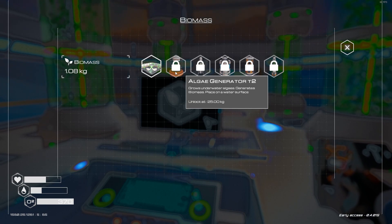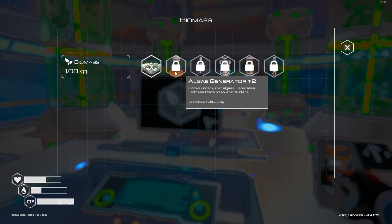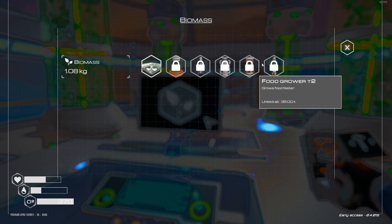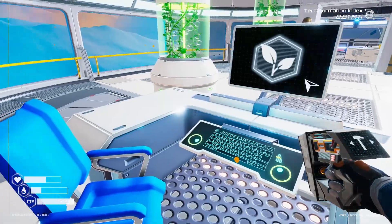Yeah, I love that. Algae. Oh, algae generator. Here we go. Grows underwater algae. Okay, I need to be in the next stage. Place on a water surface. Biomass rocket. Flower spreader. Food grower T2. And a tree spreader. That all comes from biomass.